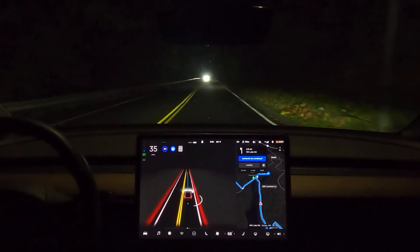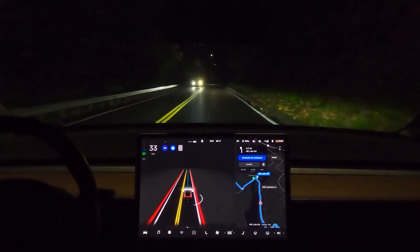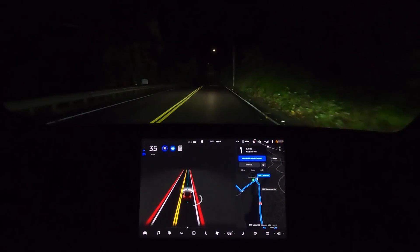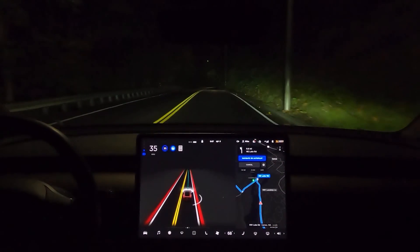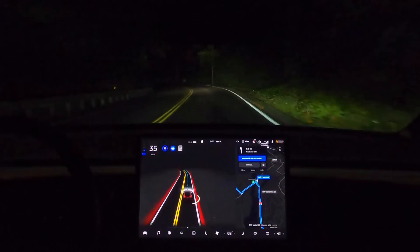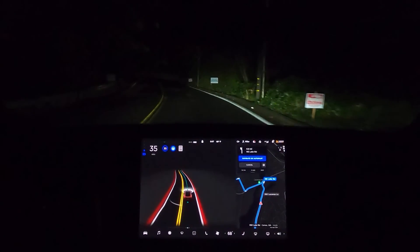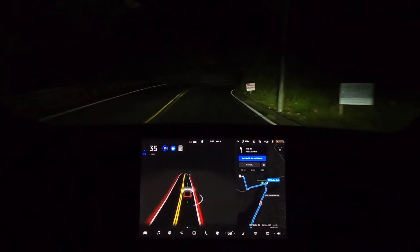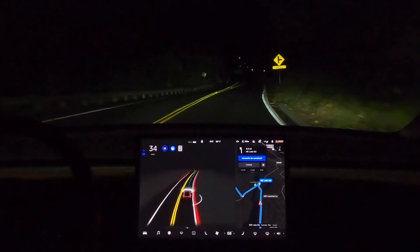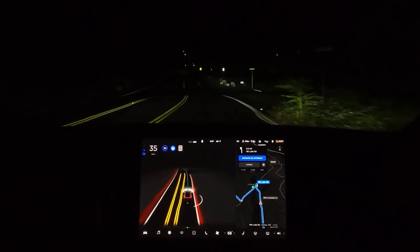Okay, here's a car coming — it turned down the high beams and slowed down a little bit, then eased back up to the speed limit. At the bottom of this hill here is the roundabout that's kind of interesting.